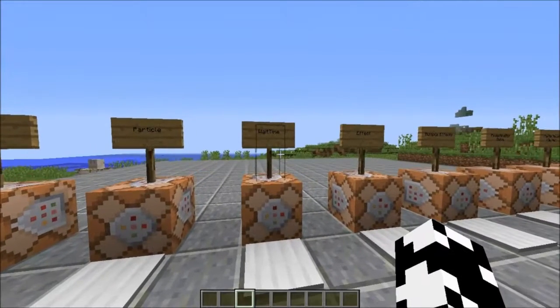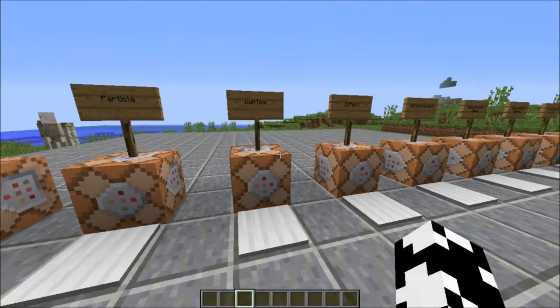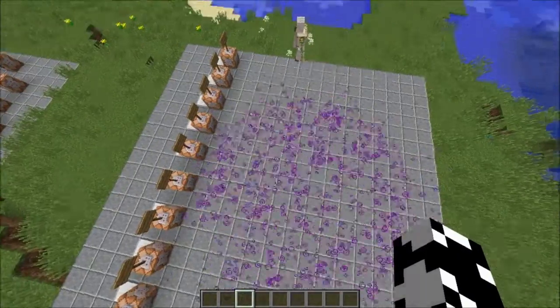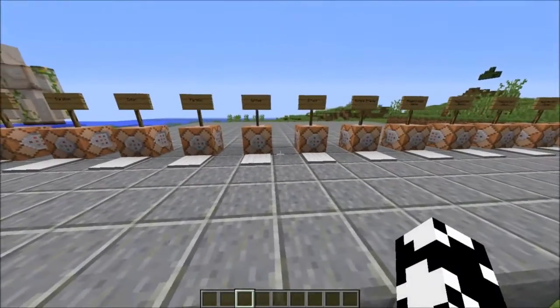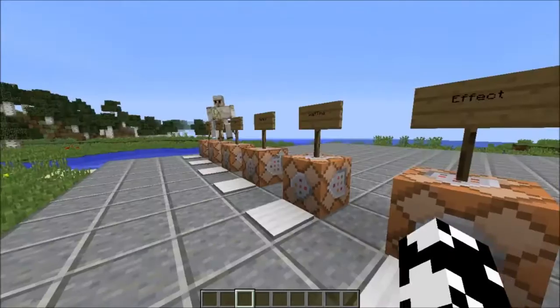The next one is the wait time tag. This is once again in ticks — it will wait that amount of time before deploying the field. So if we do this one, it should wait 50 ticks and then go into the full size cloud after the wait time is over, then dissipate as it would normally. It's not exactly a functional thing, it's more so aesthetic — but it's kind of both.